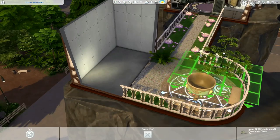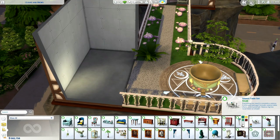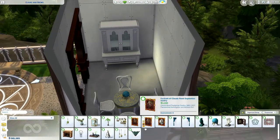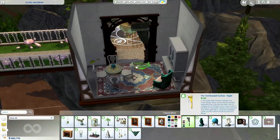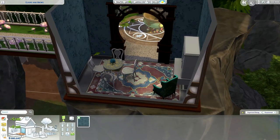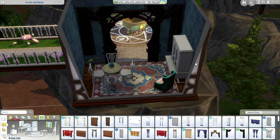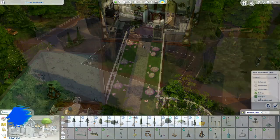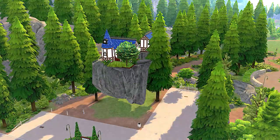Of course your spellcasters do need a cauldron, so I placed that there in the garden. I'm placing a séance table and some stuff from the Paranormal stuff pack. I thought it would fit the second sim I created — the first one would be more into magic, cauldrons and spells, and the second one more into invoking spirits and all the spooky stuff. I put in some Realm of Magic live edit trees just to make it blend into the environment.